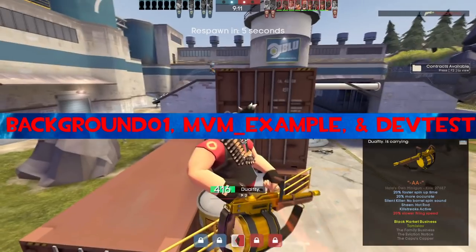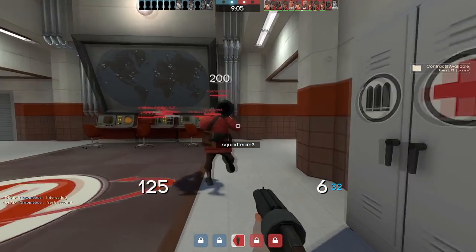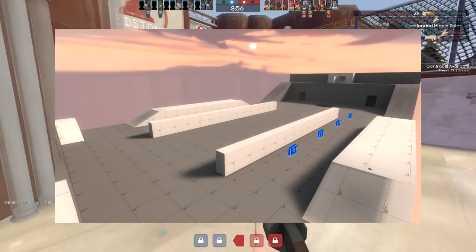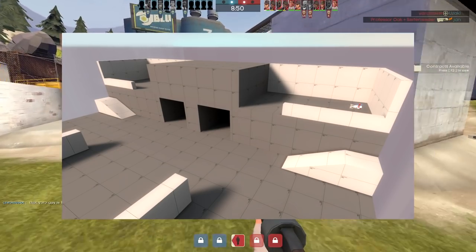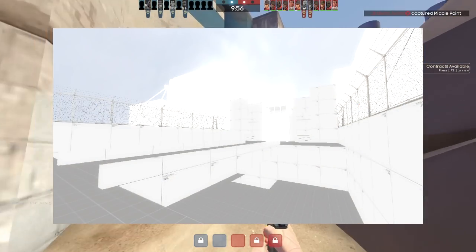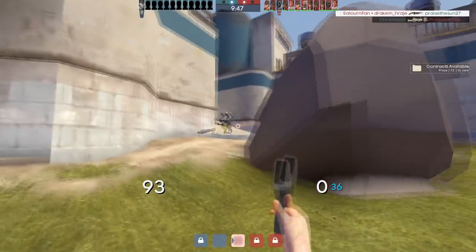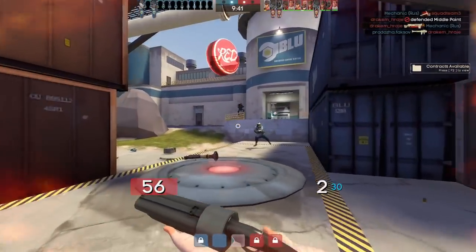Background01, MVM_example, and devtest. These are names for unused maps found in the game files. Background01 is a version of Stage 3 of Dust Bowl, intended for use as a background map in the main menu. MVM_example is, as its name suggests, an example map from the Source SDK showing the minimum entity setup for a functioning Mann vs. Machine map. DevTest is a variant of 2Fort with all textures replaced by dev textures, giving it a rather eerie look. For more information, I suggest watching Whomobile's video about them — link is in the description.